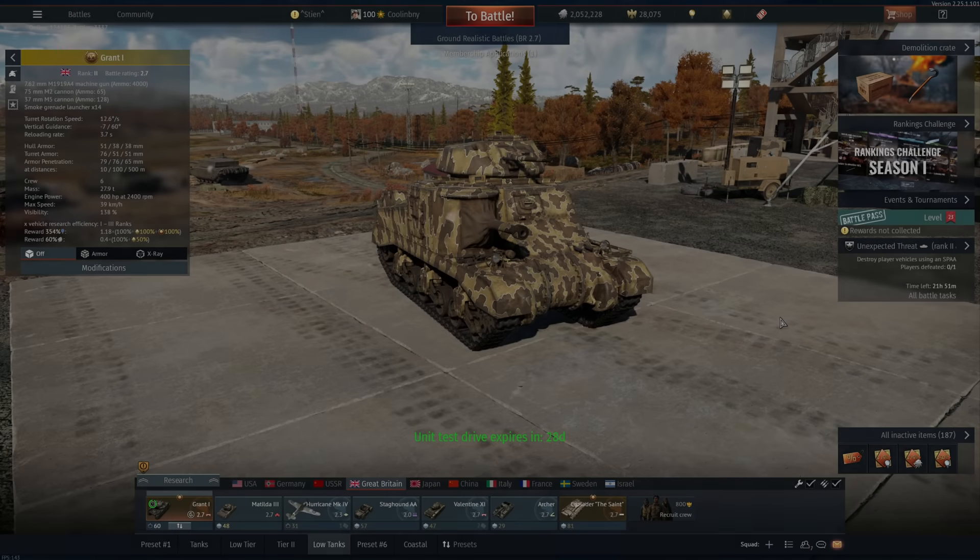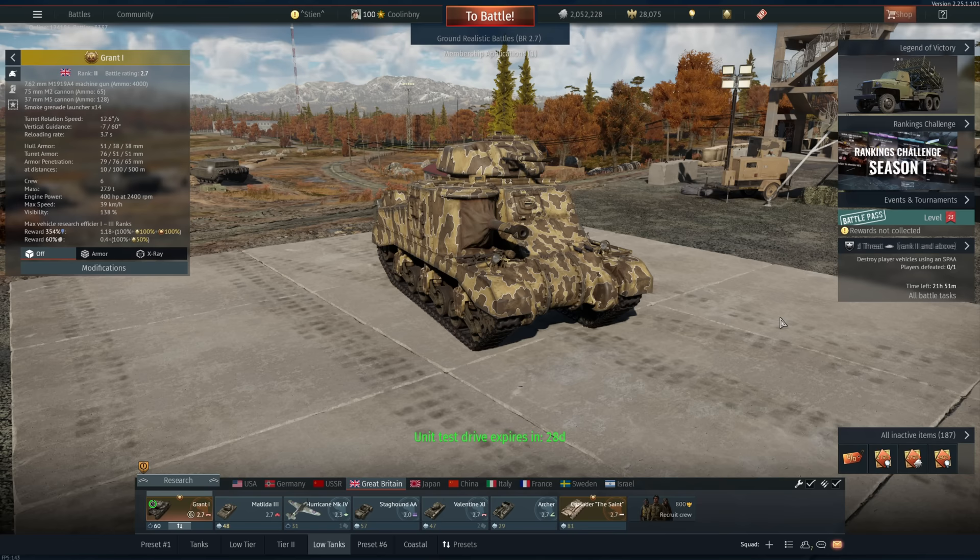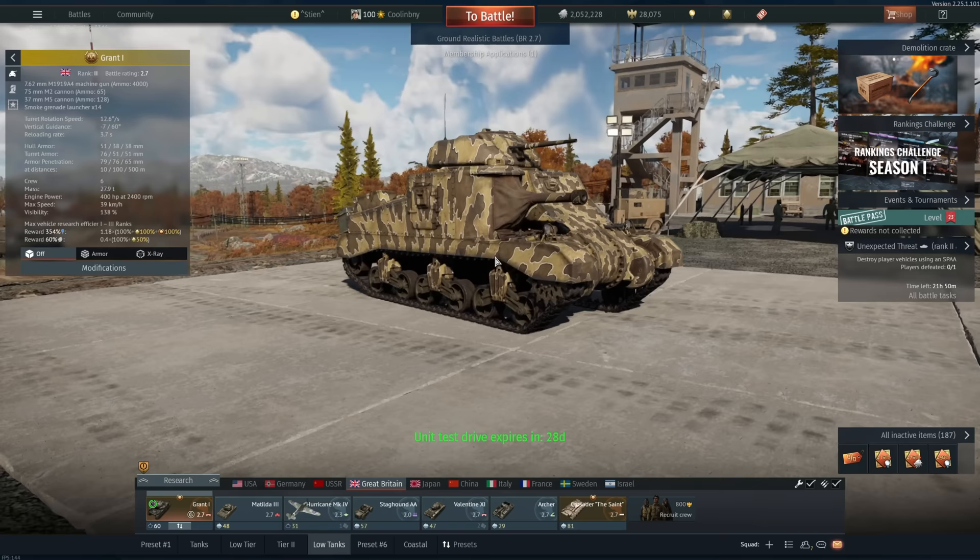Hey everyone, Tankenstein here. In this video I've got gameplay for the Grant One, a currently ranked BR 2.7 medium tank in the British ground forces tech tree. This vehicle as of right now costs just shy of 100 GJN on the War Thunder marketplace, which is about 100 USD. So tell me if this is worth 100 dollars — it's a digital version of the Lee tank, and it probably isn't.